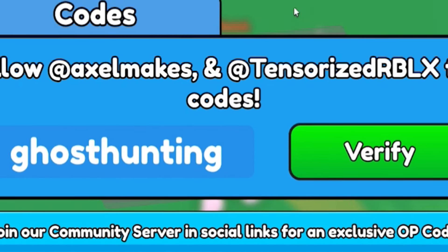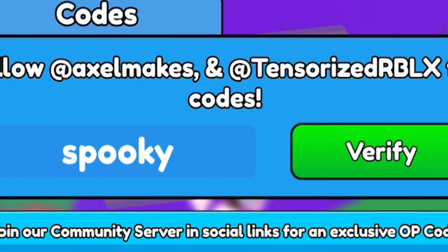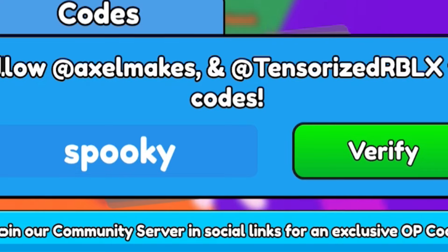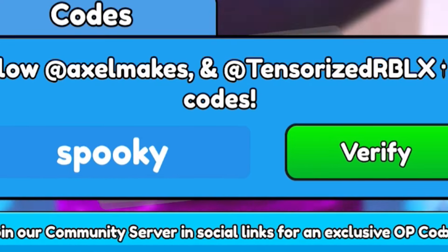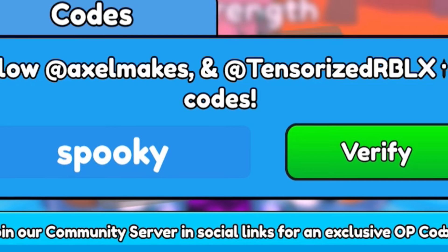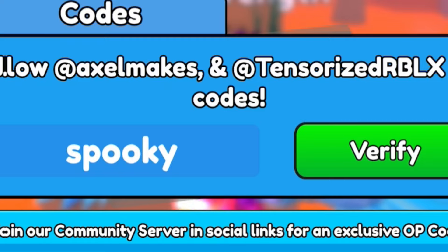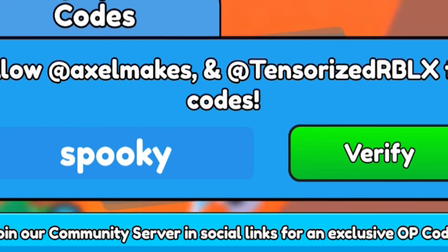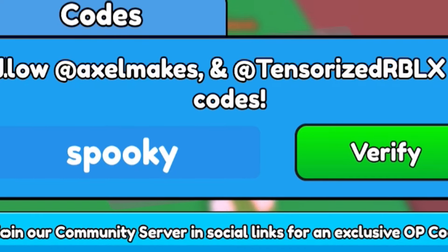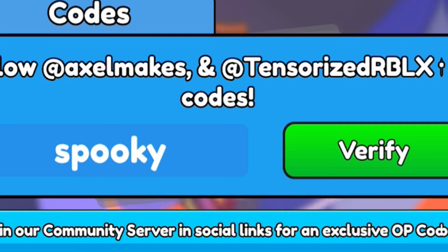Next, after 'ghosthunting', we're going to redeem code 'spooky' — S-P-O-O-K-Y. Redeeming 'spooky' gives you more rewards. I've now got over 725 hours of triple boost, which is crazy — that's literally 30 days worth of triple boost, so I could AFK in the game for 30 days straight and still have some triple boost left over.